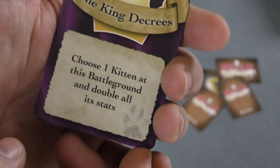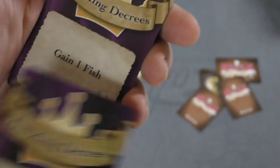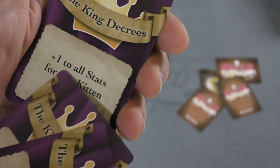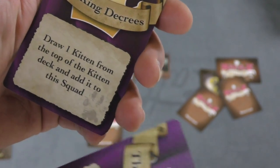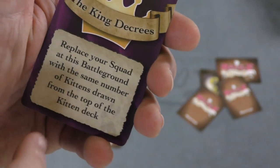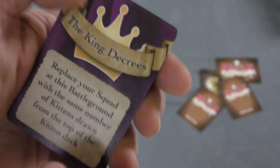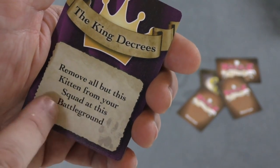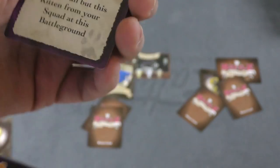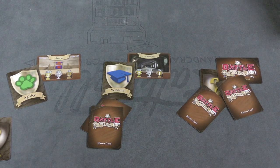The crown lets you draw a king card. You don't have to use it, but these king cards vary. Four of the seven are great: double your stats, gain a fish (which is a point), plus one to all stats for this kitten, or draw a kitten from the top of the deck. One is neutral — replace your squad with the same number of kittens. Two are bad: minus one to all your stats, or remove all but one kitten from your squad at this battleground. So you're taking a chance, but it can change how things work.